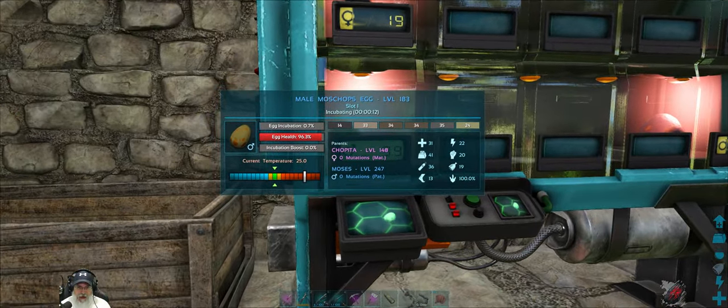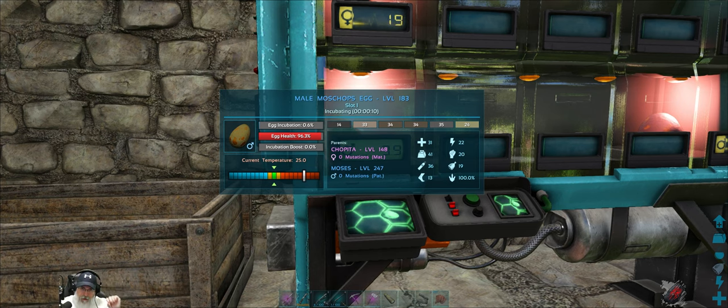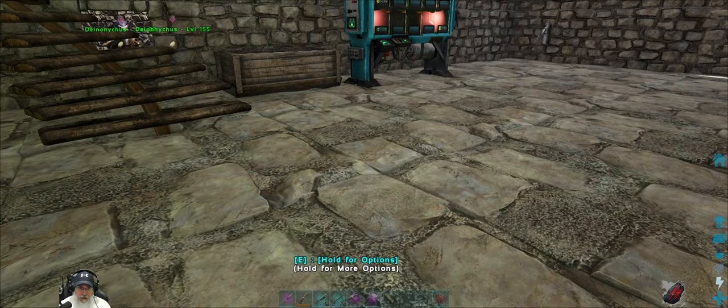This next one is much better — a 31 health, 22 stamina, 41 weight, 20 melee. Health, stamina, and weight are the best we have so far. Its damage is a little lower but I'm going to keep it anyway, because we really only care about health for the Desmodus taming. Now let's take a look at the Therizinos — we're starting to get quite a few of those.